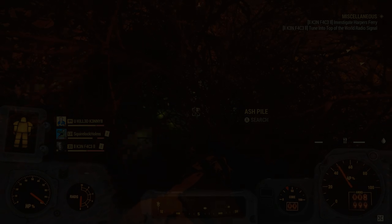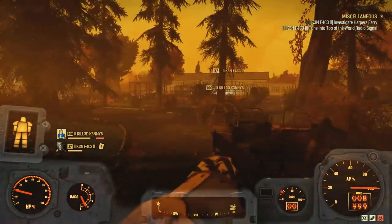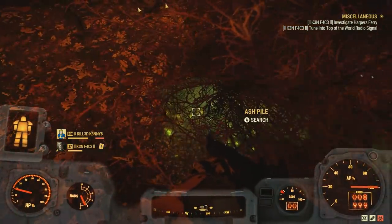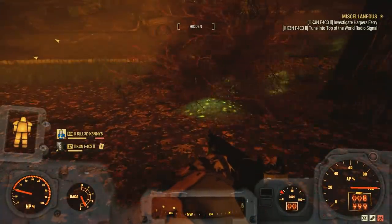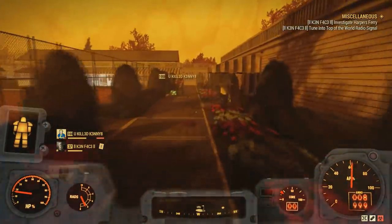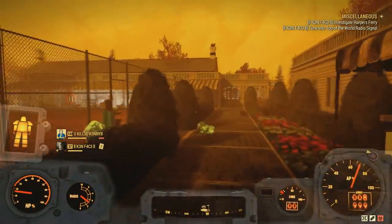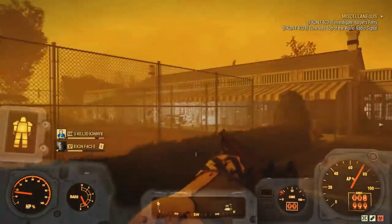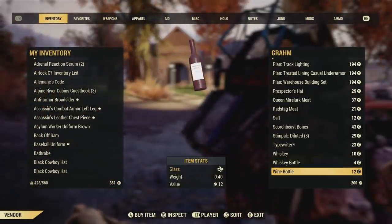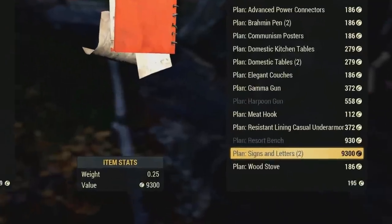I waited a while here and even came back to check on this pile after about an hour while farming at White Springs, and this still didn't disappear. I wasn't able to search it whatsoever. Notice that it says 'search' instead of 'take' or 'transfer' like it typically says when you go to loot things — very odd. It would have been nice if we could have gotten some things he typically trades, especially the signs and letters plan, because that is over 9,000 caps!